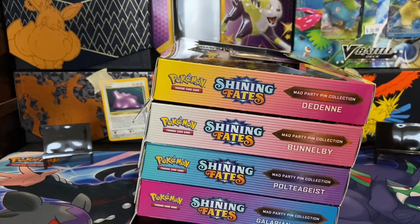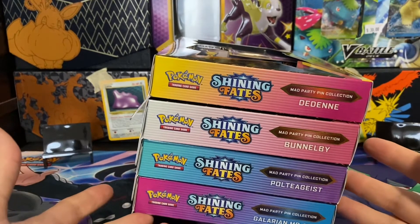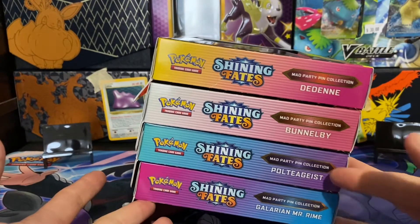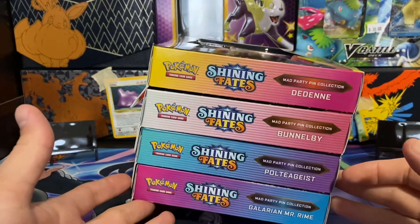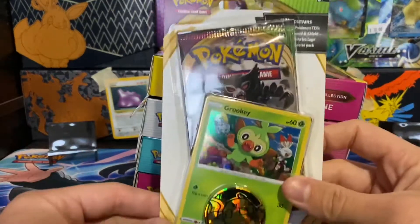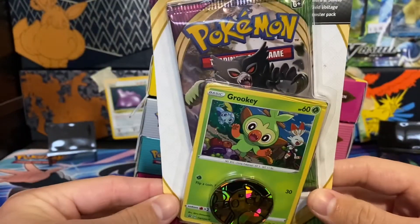Hello everyone, it is Mr. Substep and I'm very excited for today because I have Mystery right by my side and we'll be doing a pack battle with all four Shining Fates Mad Party pin collection boxes including Dedane, Bunnelby, Poltergeist, and Galarian Mystery Rhyme — the only one that actually hasn't been opened yet on this channel. So each of us are going to pick two boxes each, we'll battle it out, and then we'll have a Vivid Voltage Checklane Blister featuring Grookey as the promo as our prize pack.